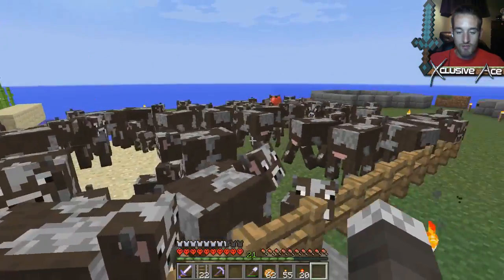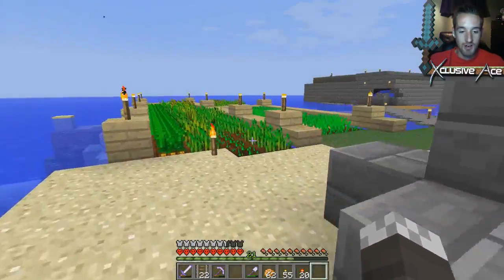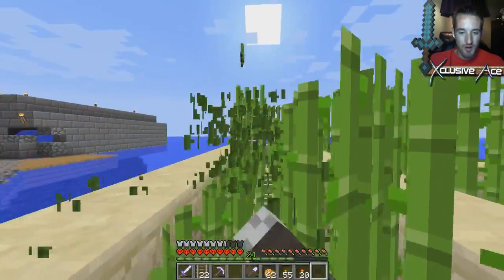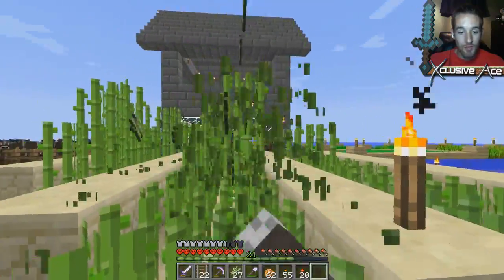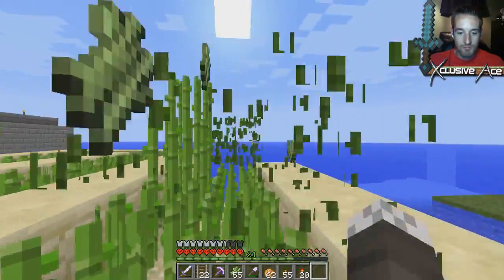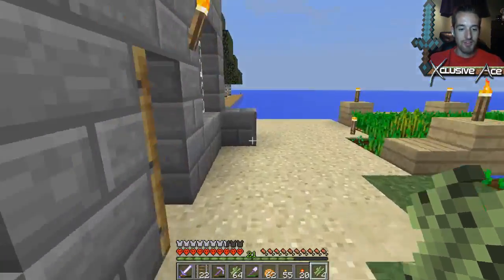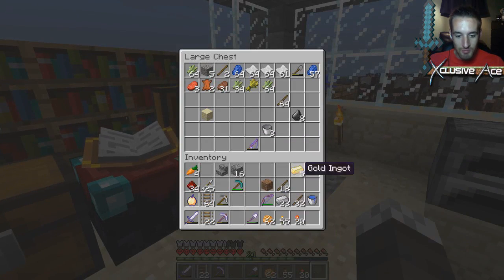That's a pretty good sized cow farm. We'll let them all grow up, probably feed them one more time, and then we'll do a big cull. That should give us enough bookshelves for a level 30 enchantment. Might as well collect all this sugar cane up — I think we already have enough paper from the sugar cane to get our level 30 enchantment set up, but just in case we don't, might as well keep harvesting. We don't want to be short when it comes time.